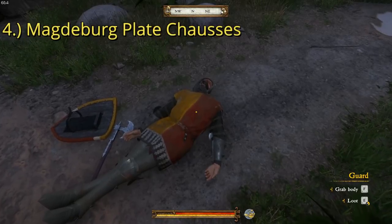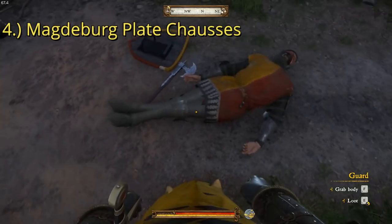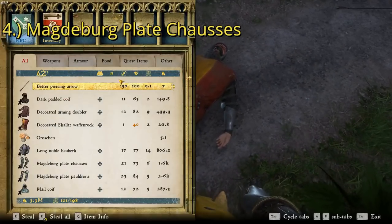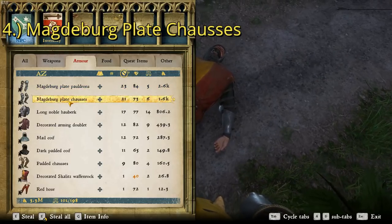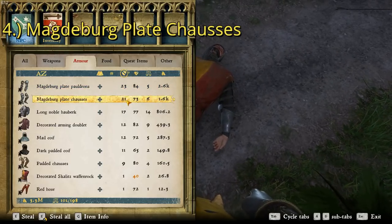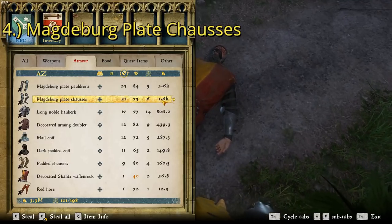For the number one chausses, we have the Magdeburg Plate Chausses and the best place to find these is a soldier here at the Merho Yad military camp. You just kill him, pop into his inventory, and there they are. They have a total defense rating of 21 and a total value of 1,600 groschen, making them pretty expensive.